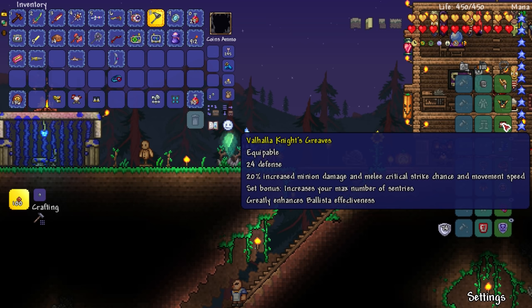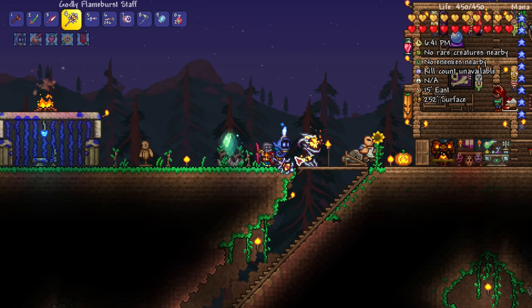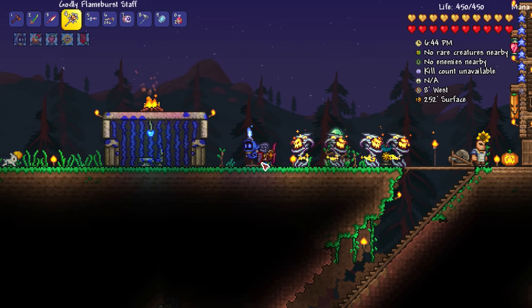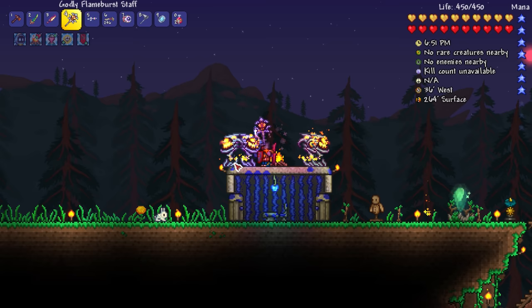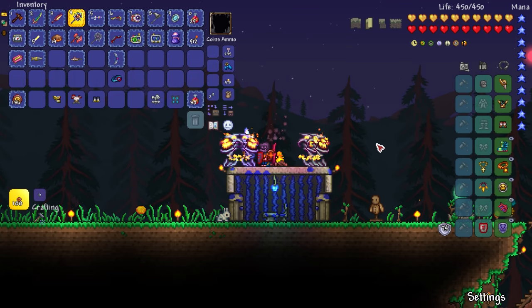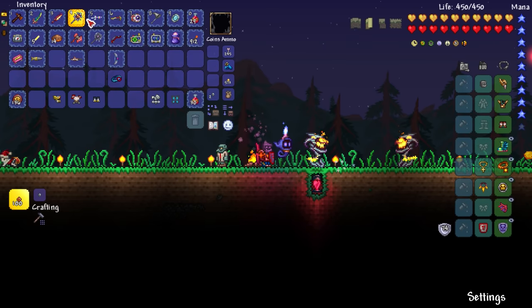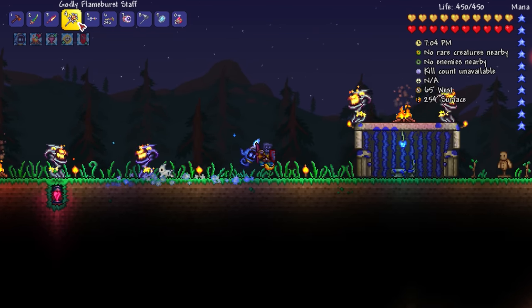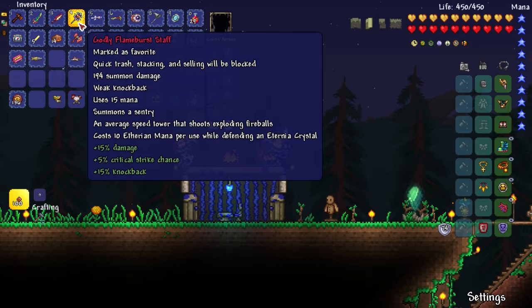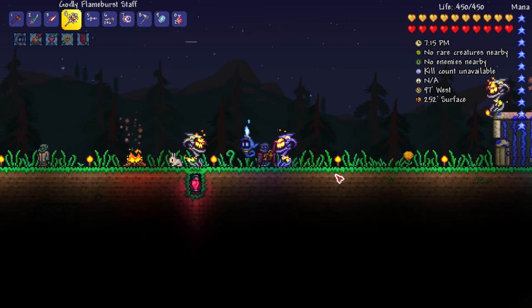Set bonus increases your max number of sentries — ooh, so I could have two of these flame burst turrets in? Whoa, I could have four?! I thought it only increased it by like one or something. I guess every piece of armor gives me a plus one to sentries. That seems crazy good. These flame bursts are pretty decent — 194 summon damage. So we're doing essentially almost 800 damage just from the flame burst, assuming they'll connect with whatever I'm fighting like Duke Fishron or whatever. Holy, that's good.